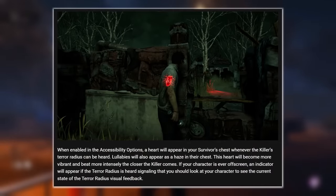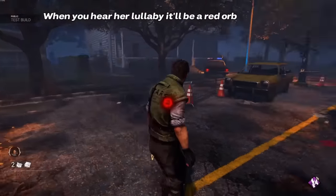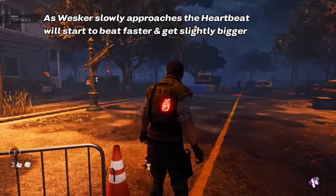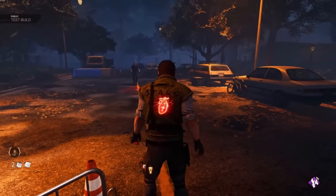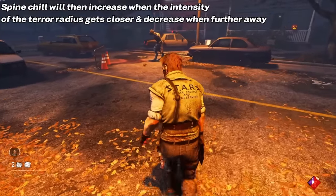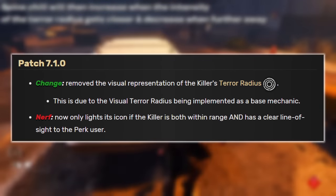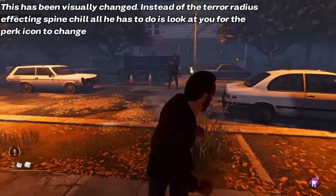The official developer statement regarding the new mechanic read: 'When enabled in the accessibility options, a heart will appear in your survivor's chest whenever the killer's terror radius can be heard. Lullabies will also appear as a haze in their chest. This heart will become more vibrant and beat more intensely the closer the killer comes. If your character is ever off-screen, an indicator will appear if the terror radius is heard.' With the visual terror radius now being a part of the base game, a couple of updates later this unique function of Spineshell was removed, and the perk has received no further changes since.